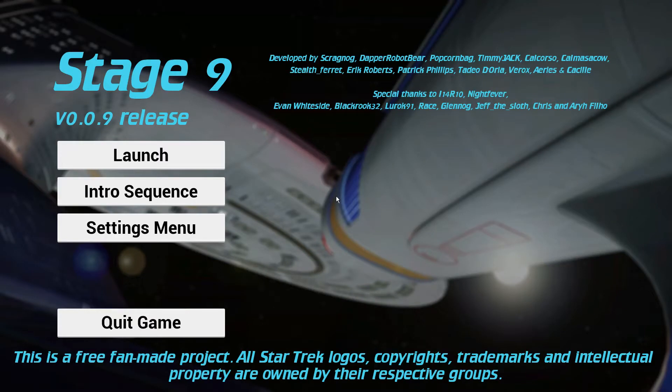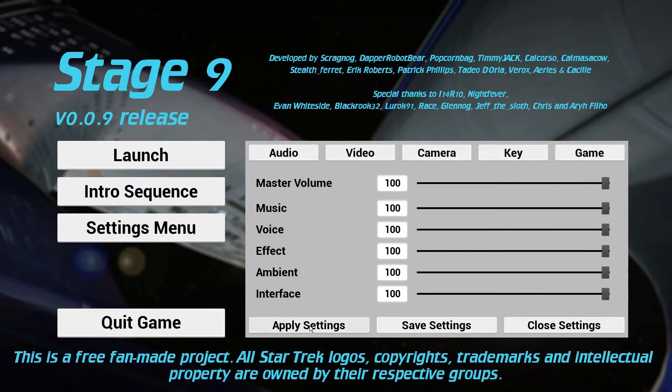Hello everybody. I have promised you some new type of content, so this is one of the first videos with this kind of different content. As you can see, this is a piece of software called Stage 9 version 009. If you don't know what this thing is, it's basically a virtual recreation of the USS Enterprise D, and I am going to spend a couple of videos having a bit of fun with this one.